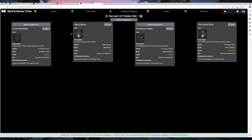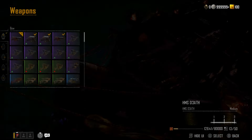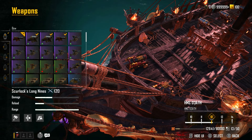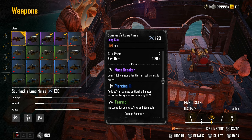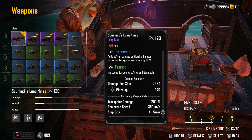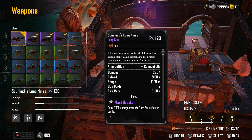That's enough of me talking about Skull and Bones loadouts. Let's get back to the game and show you my loadout. We're going to start off with the PVP build. Going over to Manage Ship, we can look at the weapons. For the front and the rear, we are using the Skullok's Long Nines. The Mast Breaker perk deals 7,000 damage after the Torn Sail effect is applied. It's got Piercing 3, adding 30% of damage as piercing damage with increased damage to weak points by 100%, and Tearing 2, increasing damage by 50% when hitting sails.